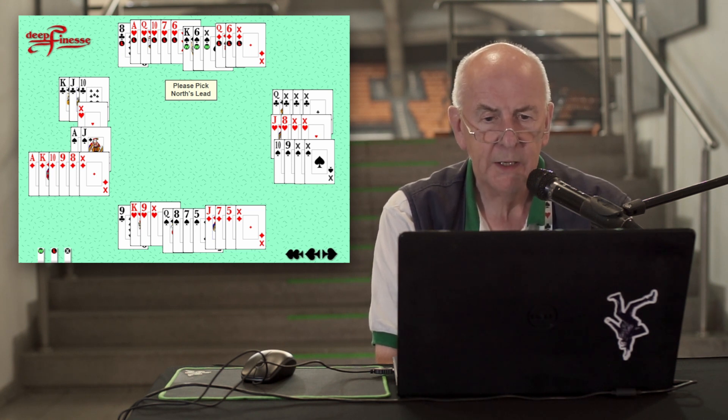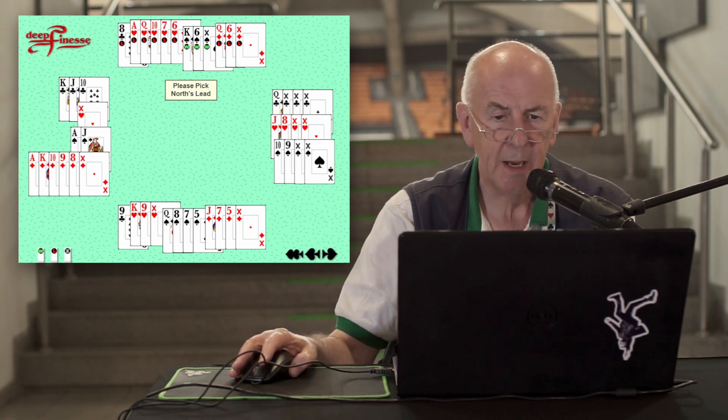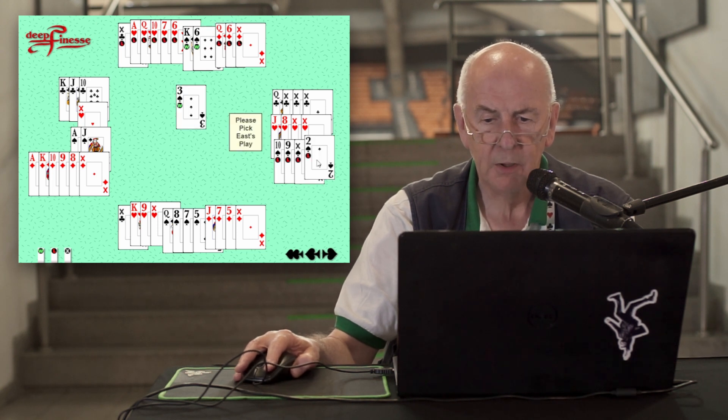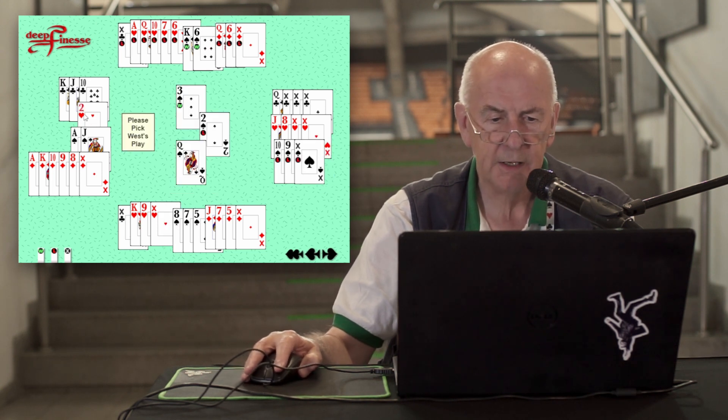The only successful defense was found by England's Ben Norton, who, with the north cards, switched to a spade — a very dangerous-looking play, but on this occasion a successful one.